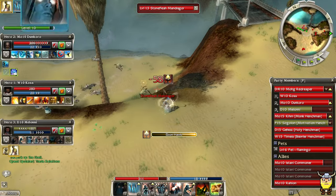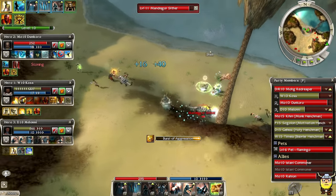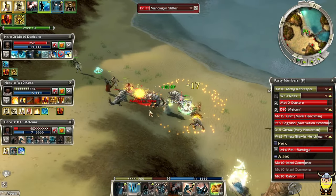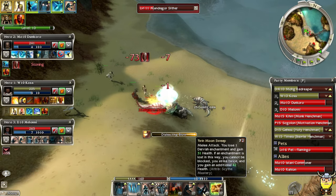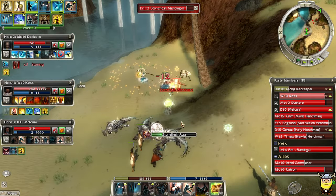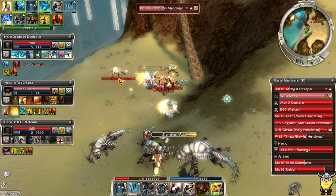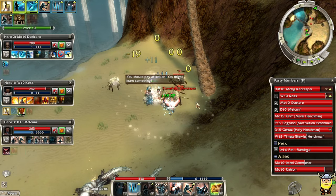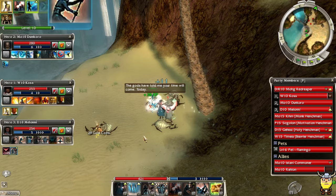Stupid Mandragors — that's why I hate these guys, they're like Zerglings. They're only level 11 and grouped up so we should be able to do plenty of damage. Milani dropped — I'm going down too, that was close.